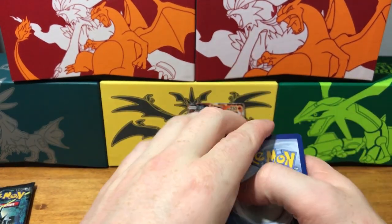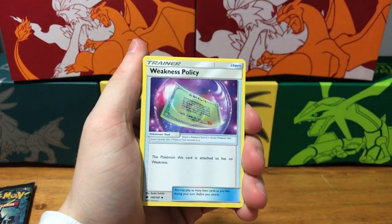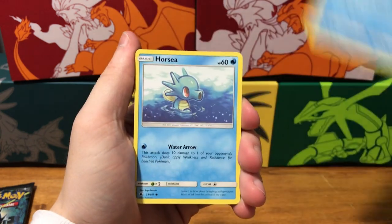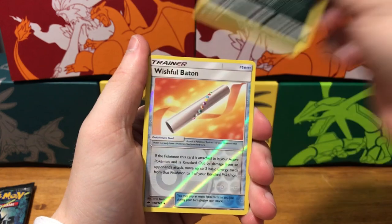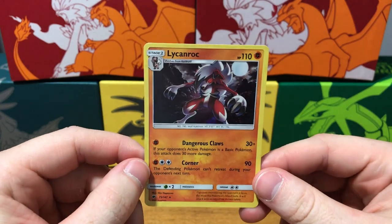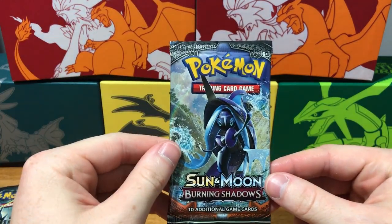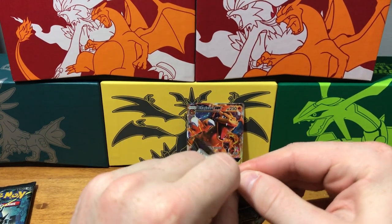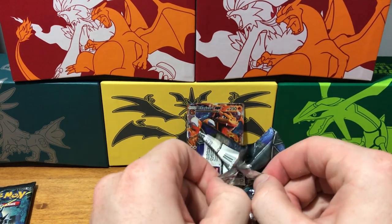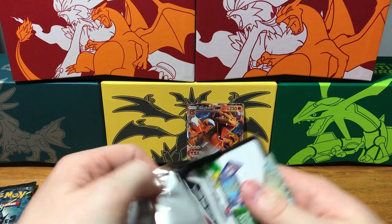Code card. Energy, Weakness Policy, Simisage, Whirlipede, Sneasel, Alolan Vulpix, Horsea, Noibat, Grimer, Wishful Baton, and a Lurantis rock holographic rare. That is three hits in a row! Burning Shadows is definitely doing well — might have to purchase an elite trainer box or a booster box online. Burning Shadows is one of my favorite sets for Sun and Moon.